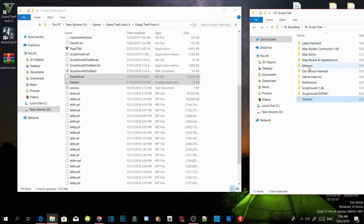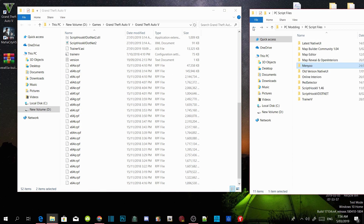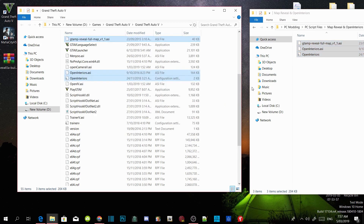Now we are going to open up our Minio Extract folder and select the Minio Stuff folder and Minio.ASI. Drag both files inside your GTA V main directory. Now, this is optional — you can download it if you want to, but it's totally up to you. Open up your map reveal and open interiors — this will be in my downloads inside my description. Select all three files inside that extract folder and drag them all inside your GTA V main directory.